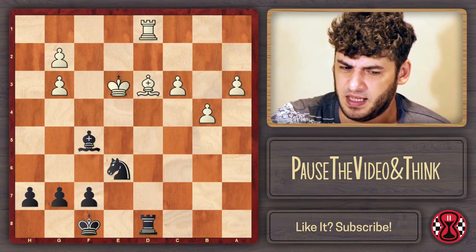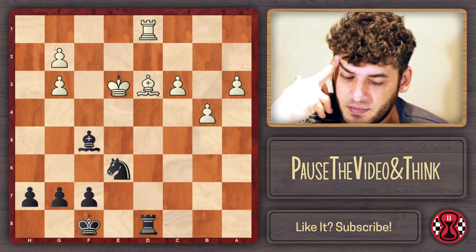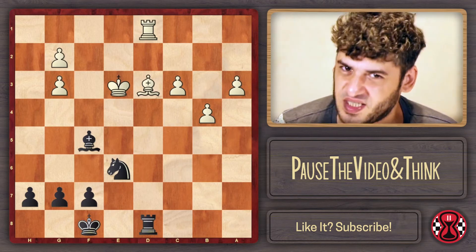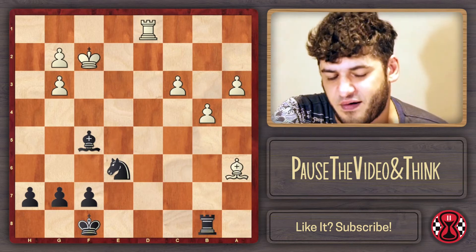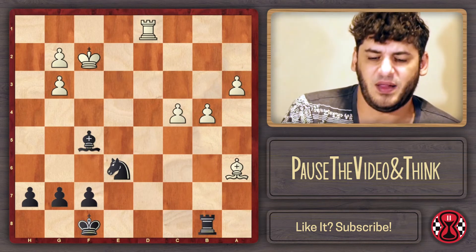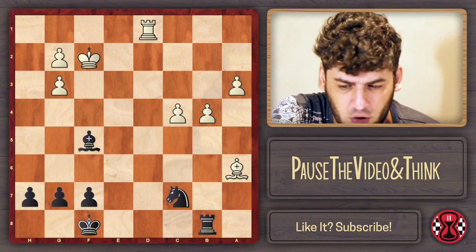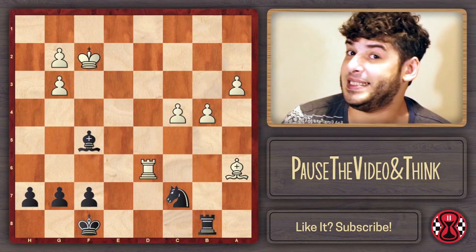It's a really complicated and long calculation - maybe we can prove that if we exchange everything we can win the ending. This definitely requires more than just a few minutes of engine analysis. Instead, c4 was played - a human move, logical, white trying to pressure with the passed pawn. But Antonio played knight on c7, and for the first time one side has a decisive advantage - black is totally winning. Barkle played rook on d6, which is the only move.